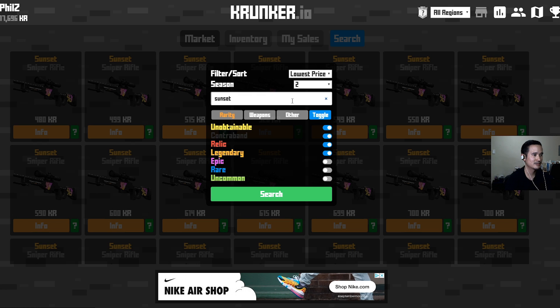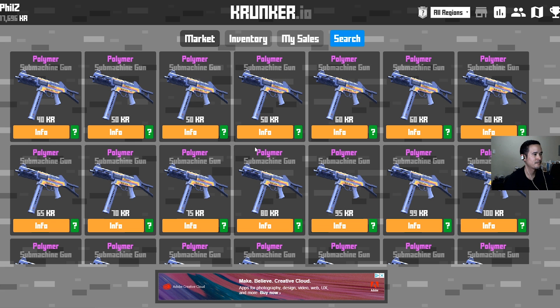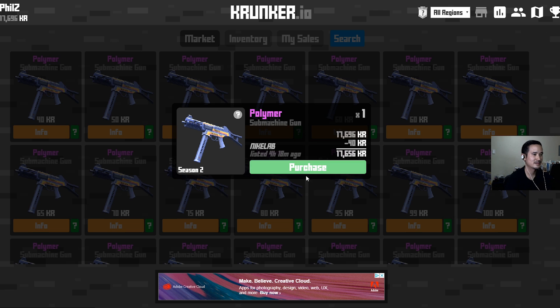Let's look at the Running Gun. I wanted the Polymer skin, since I did talk about it in my last video. 40 KR — I'll get that for 40 KR.